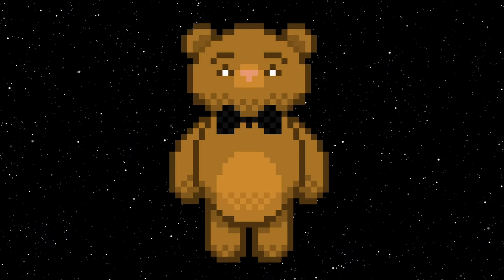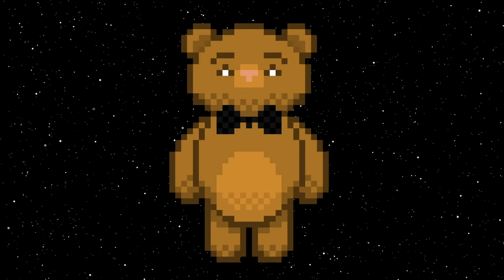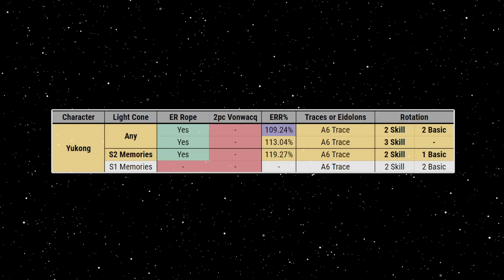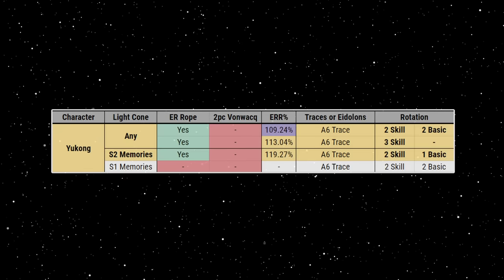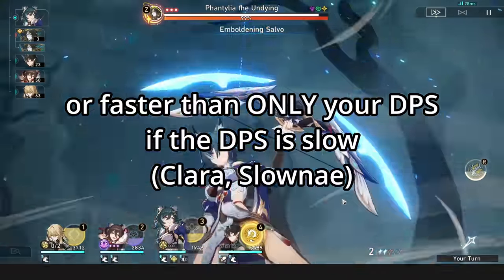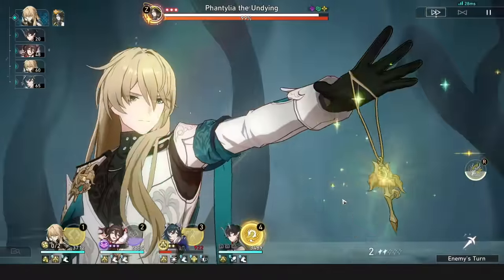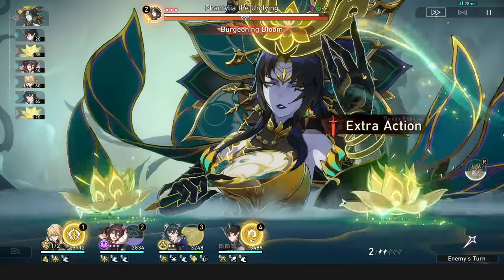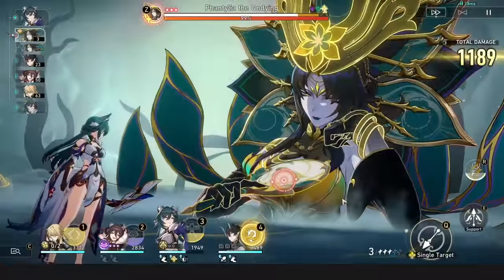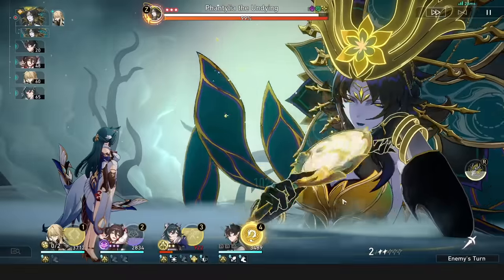Yukong. Yukong was quite controversial near release, since people assumed she should just go fast and skill spam. But a tip on her is she has many different great rotations that you should look into, and she can save skill points to provide large burst turns instead of consuming your skill points. Furthermore, a slow Yukong — built to be slower than all of your teammates — alongside a fast DPS like a Hunt unit or any DPS with E2 Bronya, will allow the DPS to get all your buffs without needing to speed Yukong to be faster than them, since her stacks will carry on throughout the fight until the DPS takes their turn.